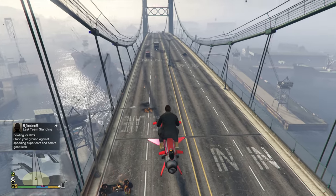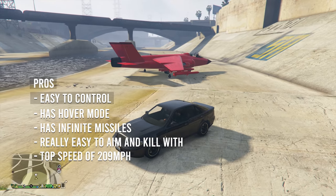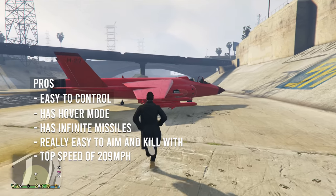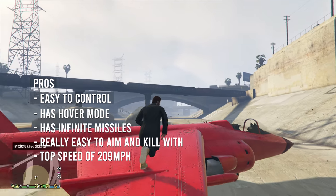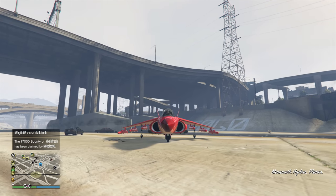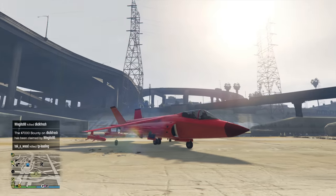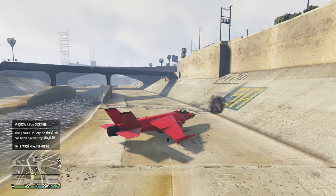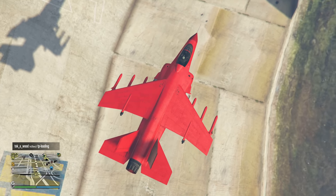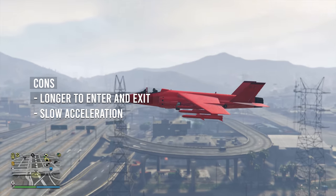Now let's talk about the Hydra. Its pros are that it's easy to control, it has hover mode so it can perform just like an Oppressor or helicopter, it has infinite missiles and explosive MGs, it's easy to aim and kill enemies, and it has a top speed of 209 miles per hour — much quicker than the Oppressor Mark II. It's actually one of the best vehicles in the game to travel from point A to point B. The cons are that it takes longer to enter and exit and has a fairly slow acceleration.